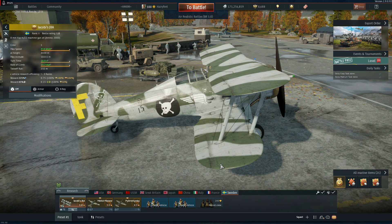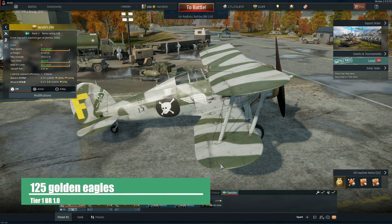Starting off with Koby's J8A — hail to the no. This is the worst Gladiator in the game. You take a Gladiator and then you take away the good British API belts and give it shitty AP belts. Why would you fly this over the Gladiator in the British tree? The thing that makes the Gladiator good is the API belts, which is the one thing this doesn't get. It's just 125 GE, so if you want to pick it up just for being cheap, sure, but otherwise no.